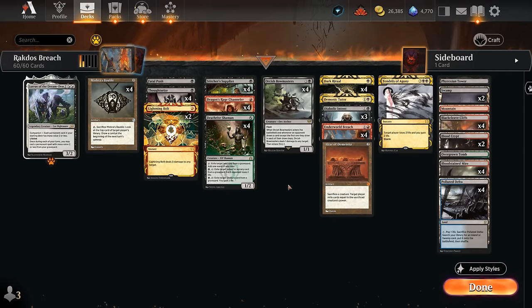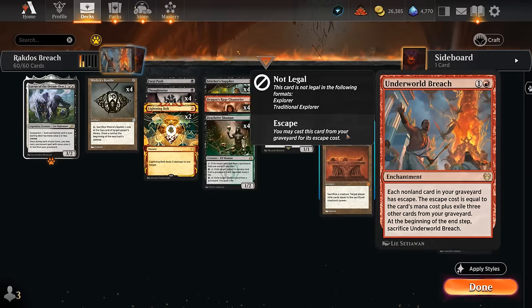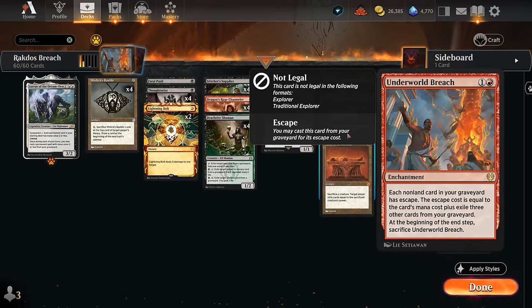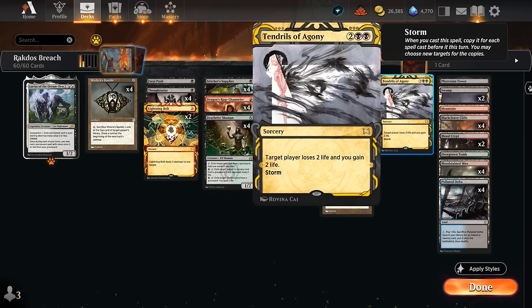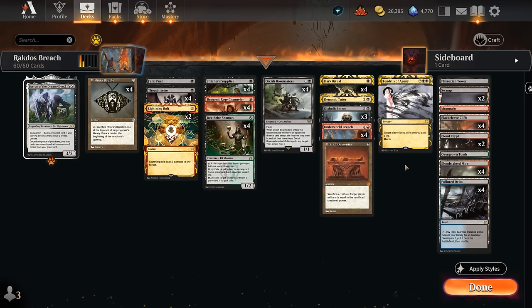The reason we want to fill the graveyard is to eventually combo off with Underworld Breach, a two-mana enchantment saying each non-land card in our graveyard has escape, meaning we can exile a number of cards from our graveyard — in this case three other cards — in order to cast that card from the graveyard. Then at the beginning of the end step we have to sacrifice Underworld Breach, so we only have one turn to make use of all those cards in the graveyard. The goal is to completely storm off and eventually kill the opponent with Tendrils of Agony, which gets copied for each other spell we've cast this turn, draining the opponent for two and gaining two each time.